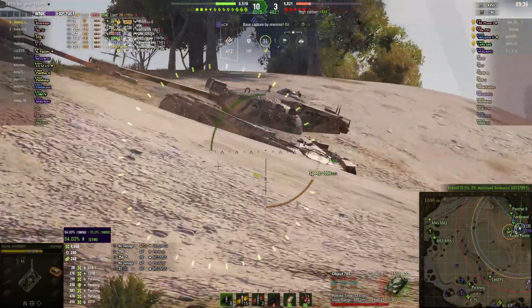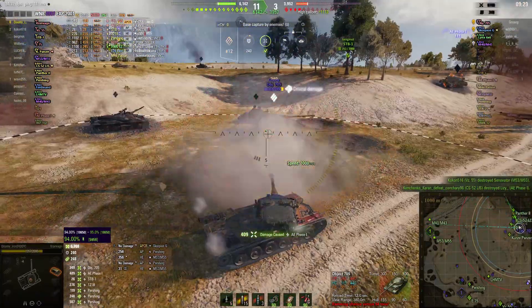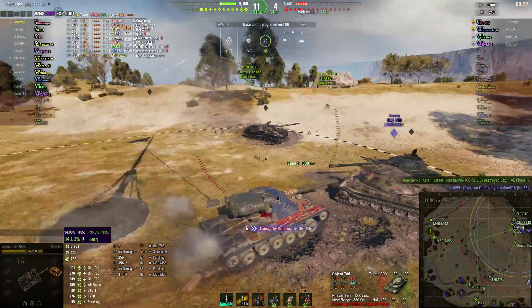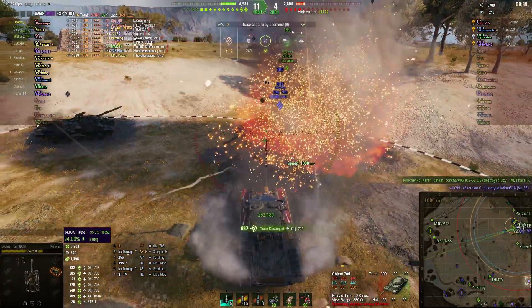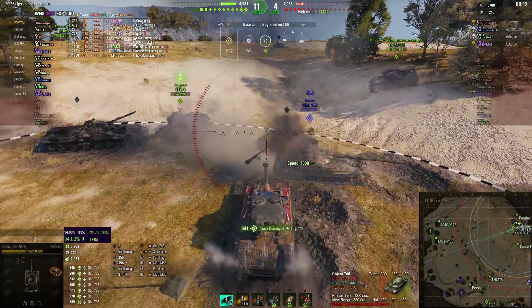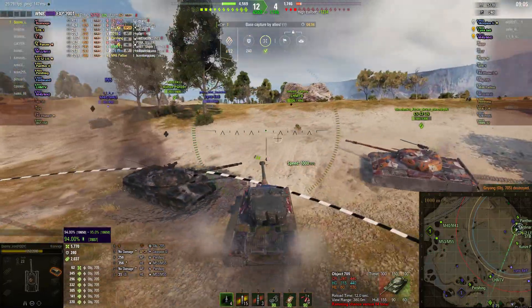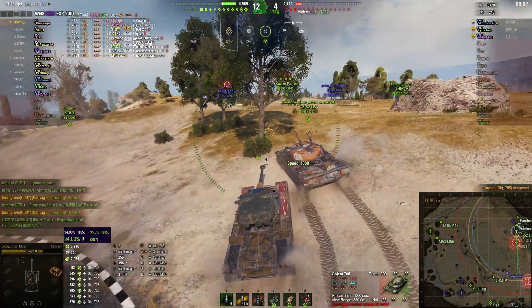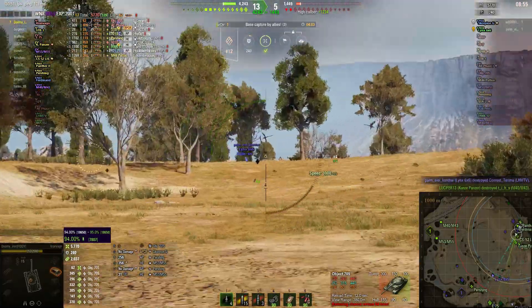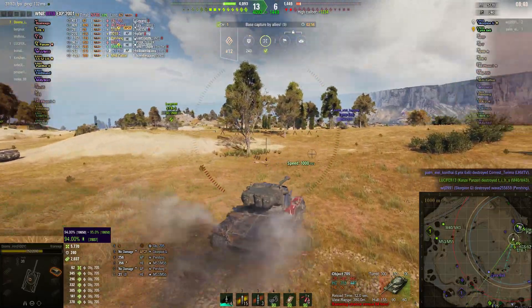Dumi moves in again while he's on reload, but decides to go for a Phase 1. One shot into there, and puts another shot into the Object 705. Phase 1's been taken out, so this game is basically turning into a walkover — there are too many tanks up for this to be a loss. Dumi just tracking the 705 by ramming him to get a bit of assistant damage, and he's just able to reload and gets the kill just in time. So that's sealed it completely.